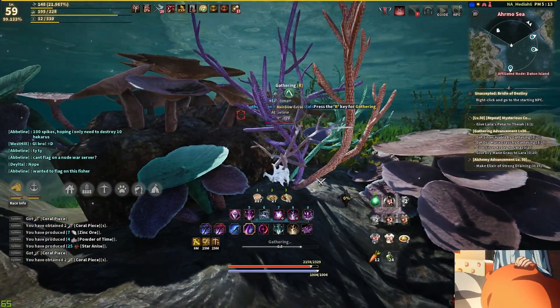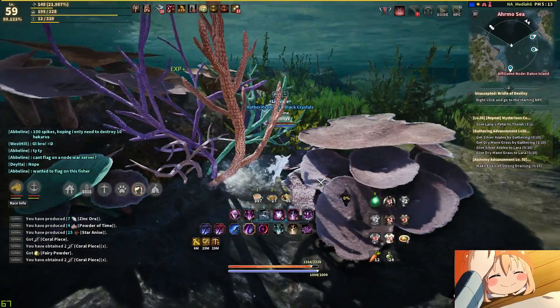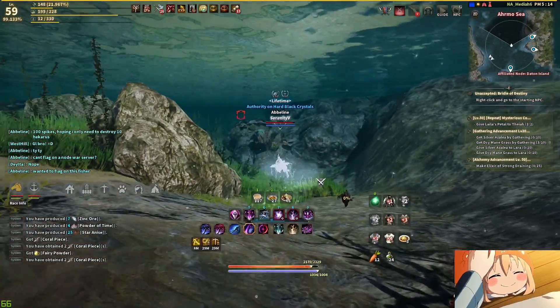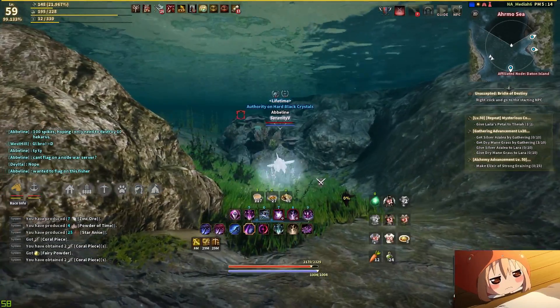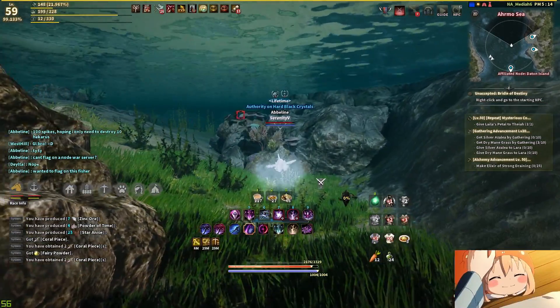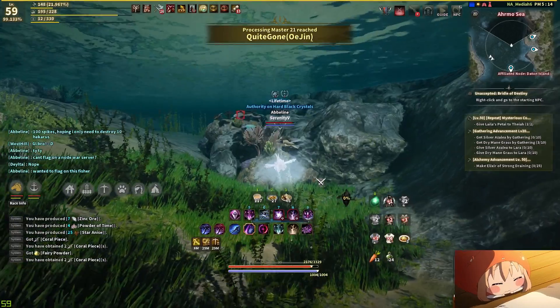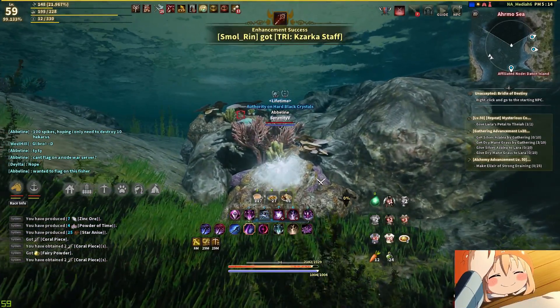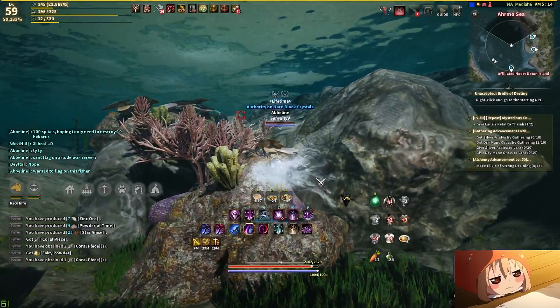These are rainbow corals, like I mentioned. The pure white ones are dead corals, but you can still gather from them. If you guys see a non-colored version of that big stick tree, you guys can still gather from it — you're just not going to get any colored corals from them.